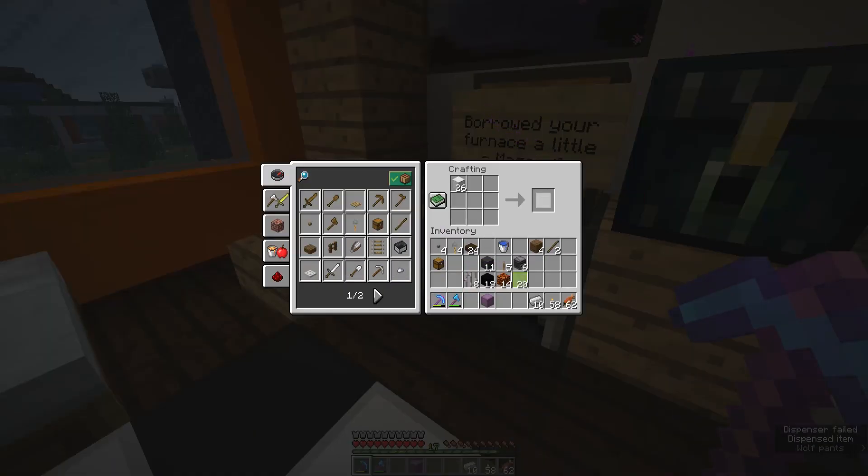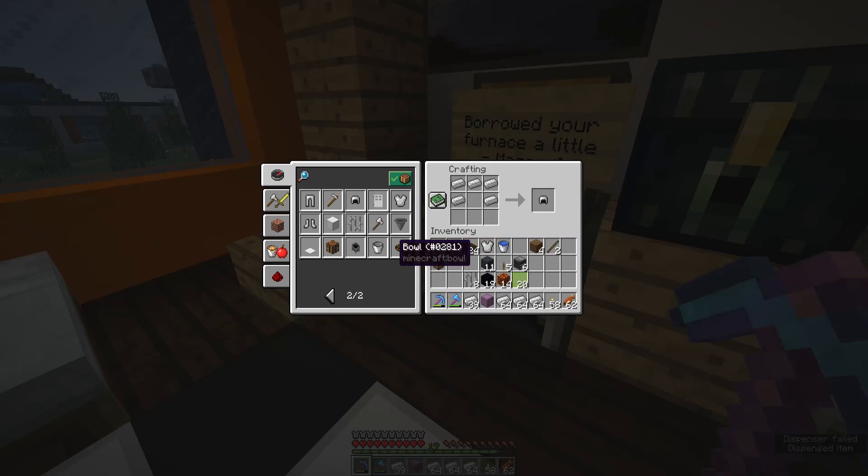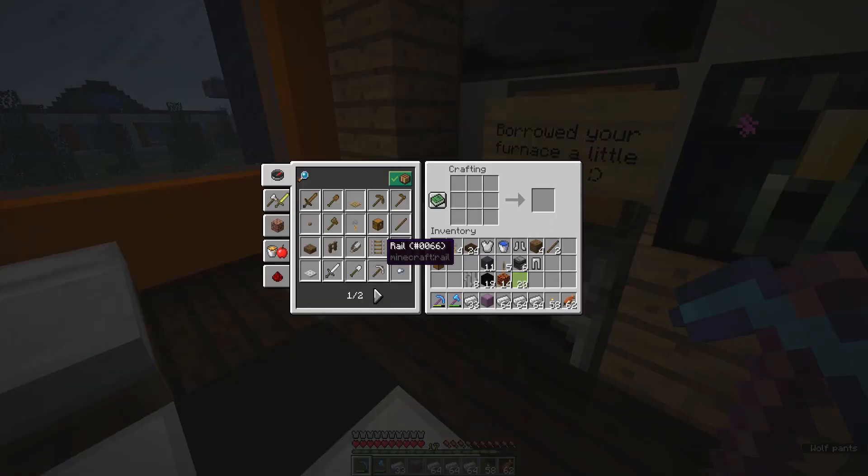What we're going to do is make a chest piece, helmet — no, not a helmet, we don't need a helmet because we have a head on there — and pants. Everything. And then we'll go ahead and put these back.